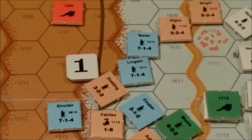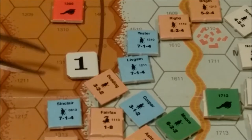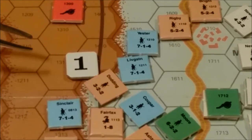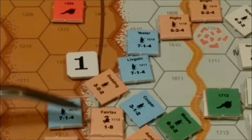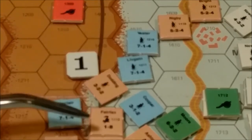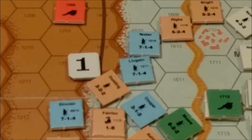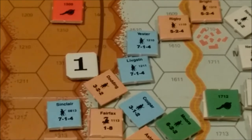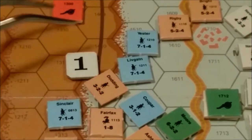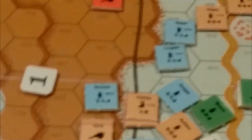And then we have Doddling. Fairfax is next to him, so he can add his 1 combat rating to Doddling's morale, making it a 3. The middle figure is the unit's morale. He rolls a 2 and Doddling recovers from his disorder, and goes flying across the map.